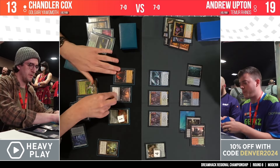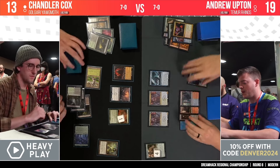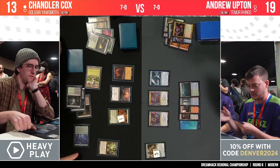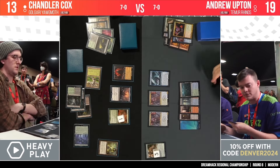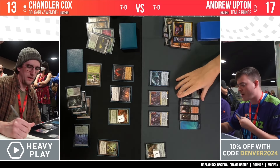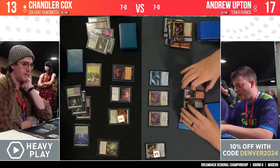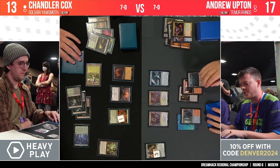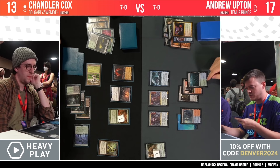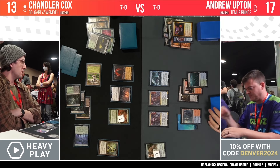Chandler picks up Sheoldred! Here she is — the Apocalypse arrives. Now Andrew's on the clock; this is going to be a nice little buffer for Chandler as the Rhinos tick down toward being locked out by the Chalice of the Void. The fact that Tishana's Tidebinder can stifle triggers from Sheoldred as well is just so crazy — Chandler was briefly worried before realizing his Sheoldred trigger is fine. The Tidebinder is one of the best Stifle effects we've ever seen.